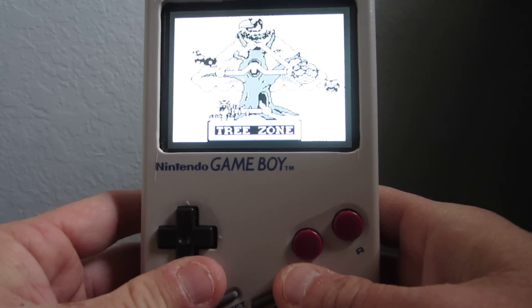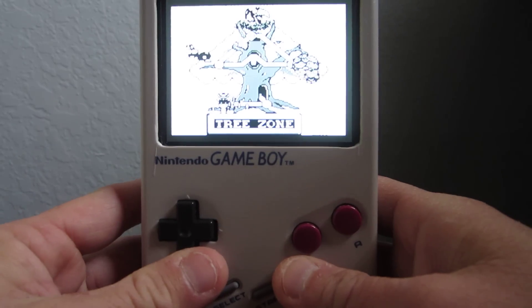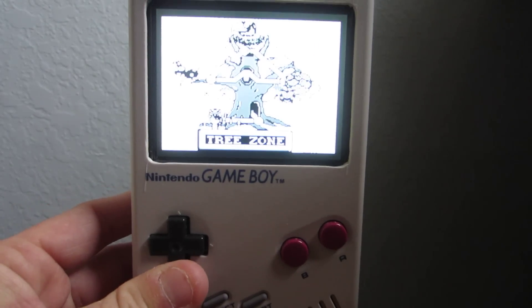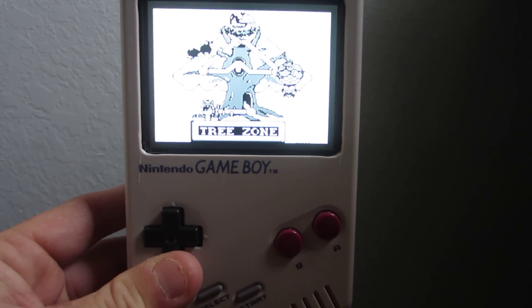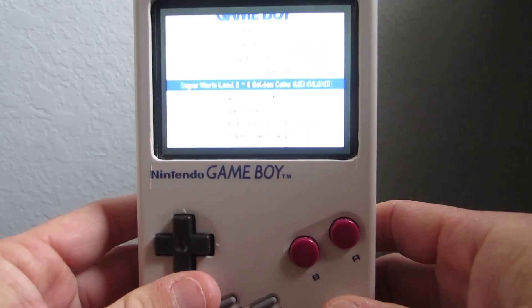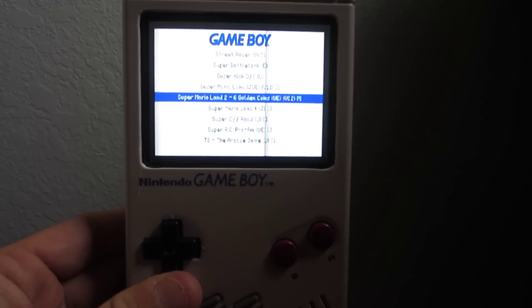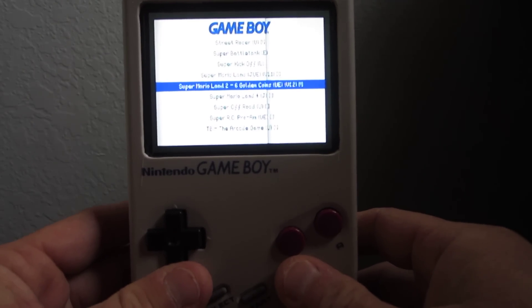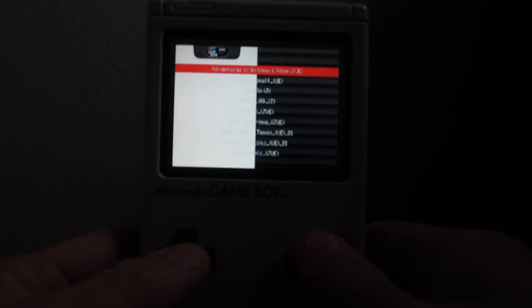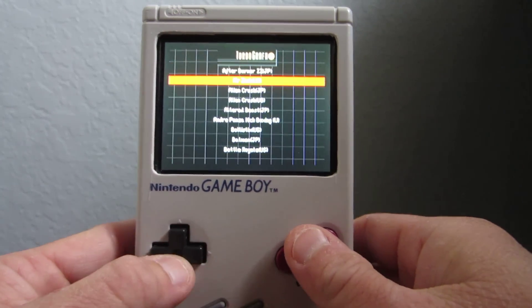The controls are actually pretty simple. There's a site on the internet called Kitch-Bent which sells DMG parts for the original Game Boy for modding. They have a nice control PCB board which fits the Game Boy perfectly and has different ports for soldering your pins and wires, and a common ground — so you don't have to use a separate ground for every single button, it's just one single ground for everything.